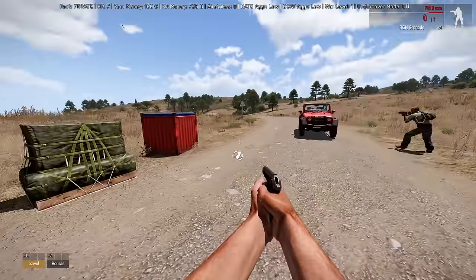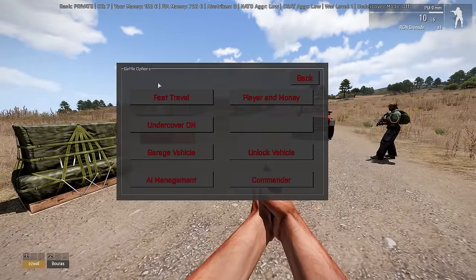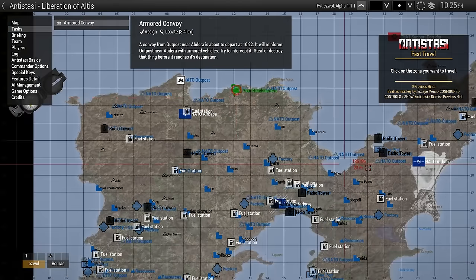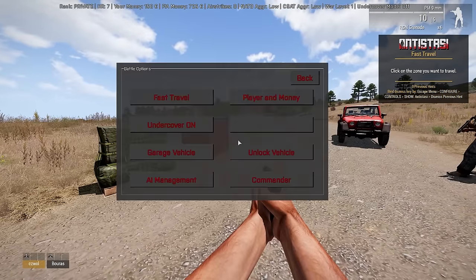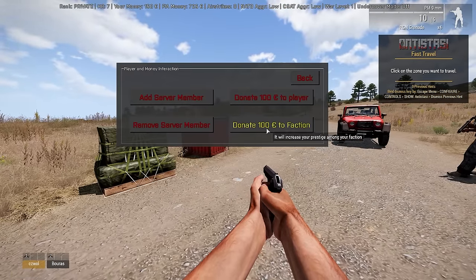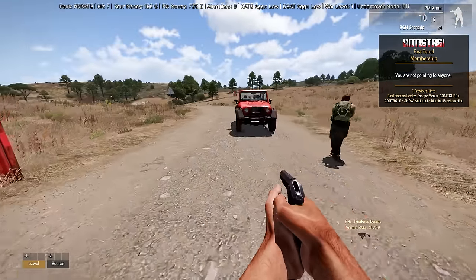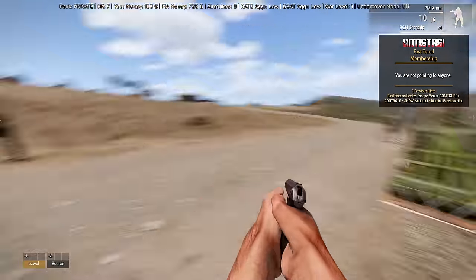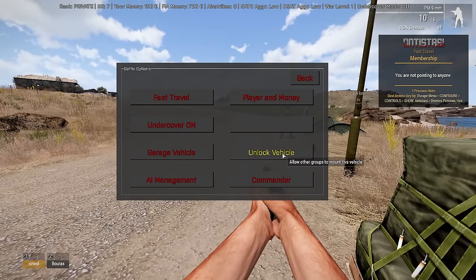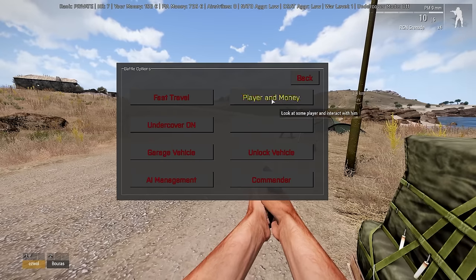There it is — the Y key brings up your battle options menu. You can fast travel to different places — in our case only our HQ or airports we've captured. You can also donate money to a player, donate to the faction, and there's AI Management here as well. Let's find the undercover option — 'Become Undercover: if you match the requirements, enemy AI won't attack you until they discover you.' Clearly we don't match the requirements yet in this tactical gear.